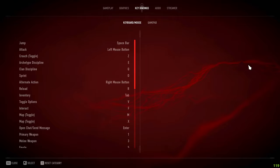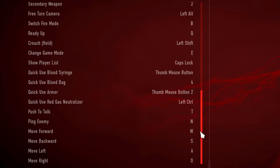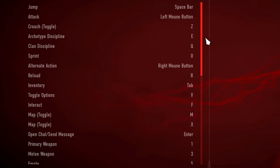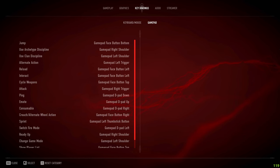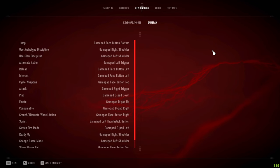For keybinds, like sensitivity, it all depends on you. If you want to copy my keybinds, they're shown on screen. For gamepad, I don't use a controller so I don't have specific settings, but you can use the default or copy someone else's.